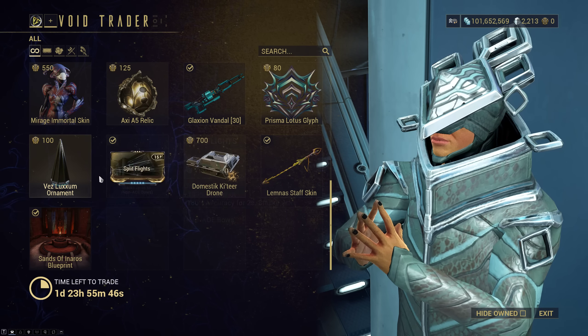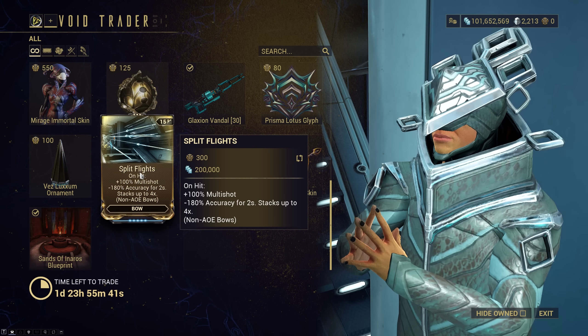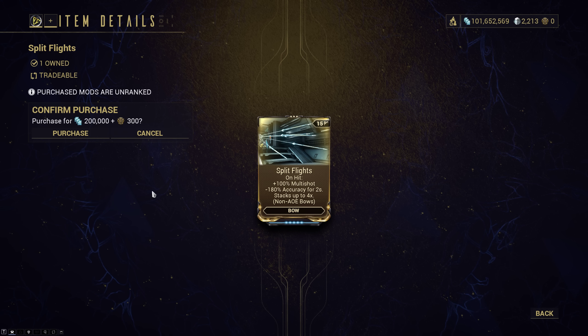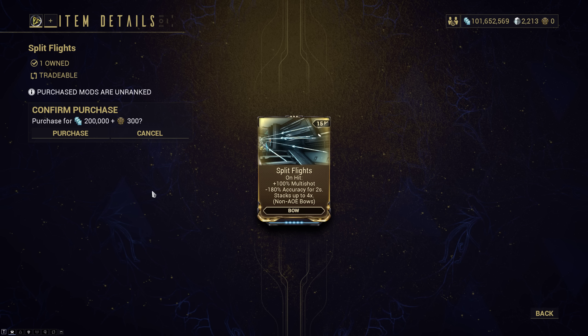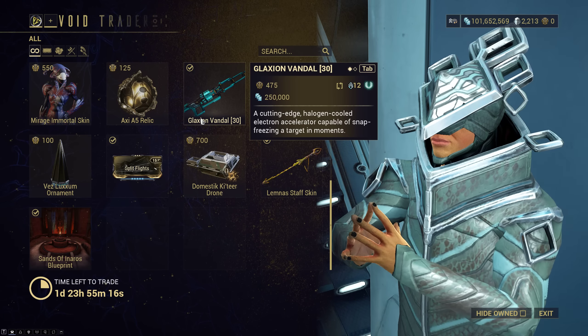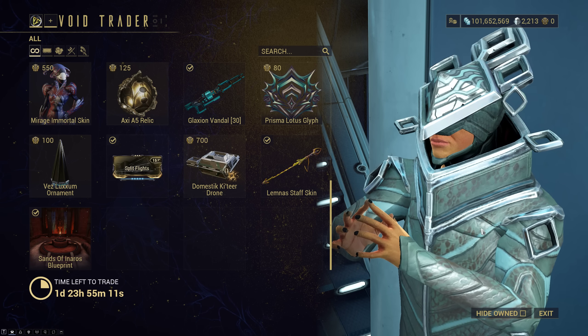Prisma Lotus Glyph looks like that. Vez Luxum Ornaments to go in your Orbiter as well. And Split Flights — this hasn't come back in a while. This is actually a pretty useful and convenient mod. I use this on my AoE Daikyu builds, as well as my Cernos Prime build. It's not always the best on every bow, but it is very useful in some of them. I would say it's worth picking up if you like bow gameplay. Just keep in mind it does not work on the Lenz, Artemis Bow, or the Brahma.